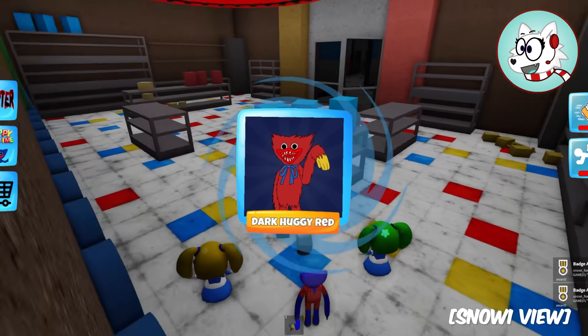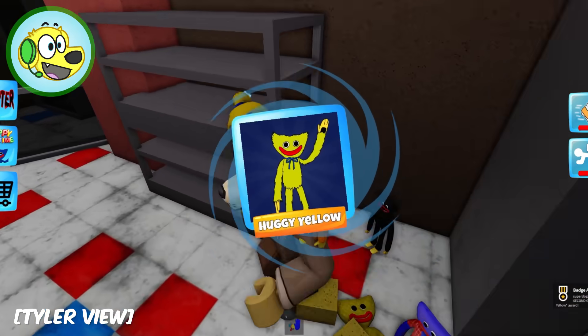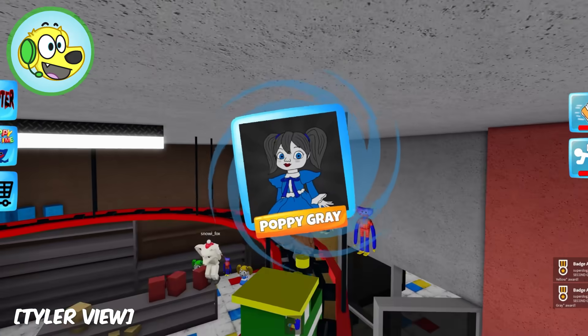I got a yellow Huggy - I don't know where though! Wait, you got a yellow Huggy? I don't see a yellow Huggy! He's blending in - he's smart! And then there's something up here - Poppy gray!